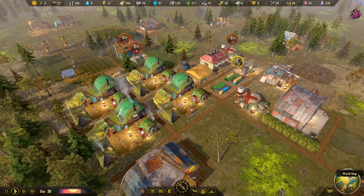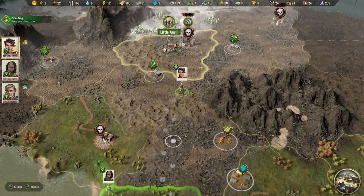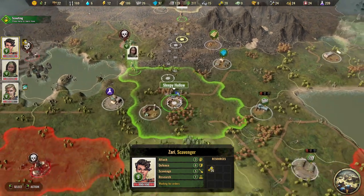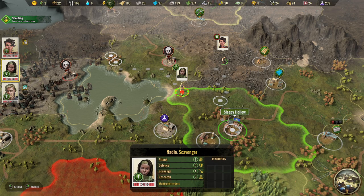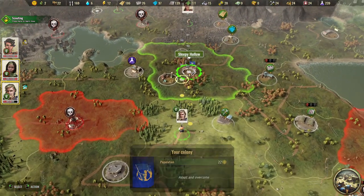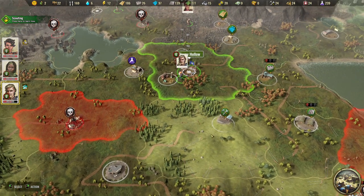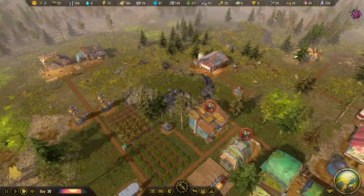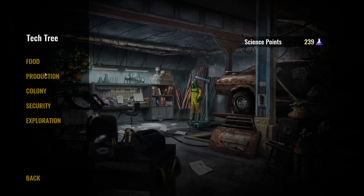Let's check the world map. We have our three specialists: one is on the way back to Sleepy Hollow with components, one is on her way back from exploring, and he's also coming back to Sleepy Hollow with antibiotics - very close now with those action points.